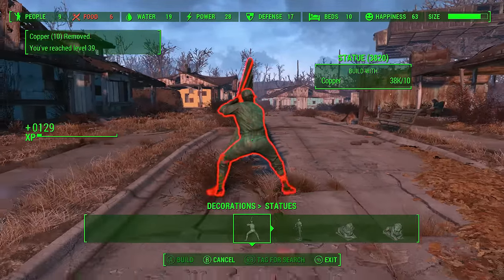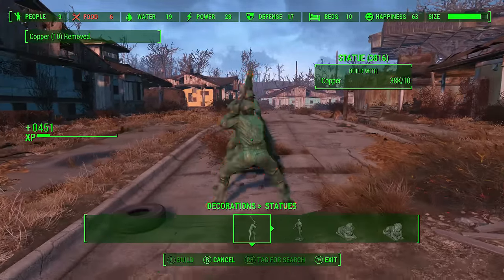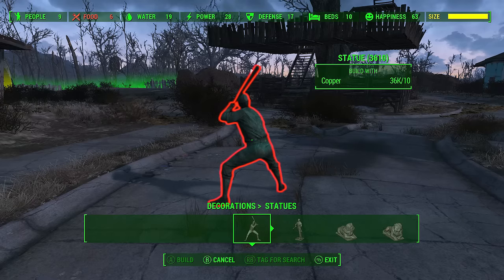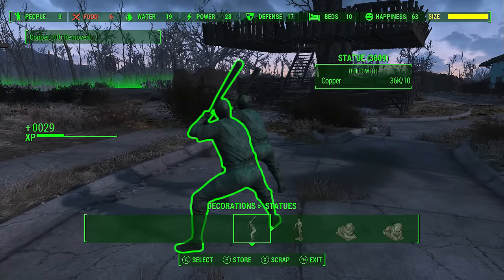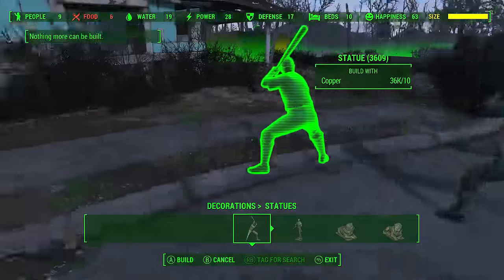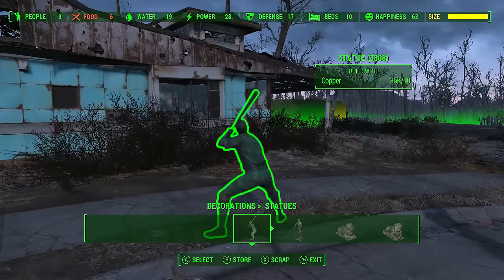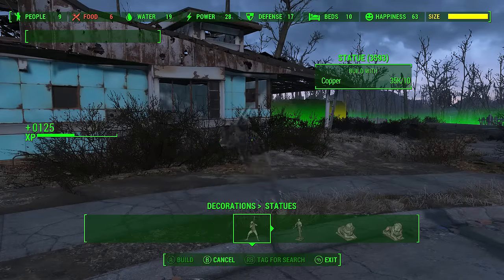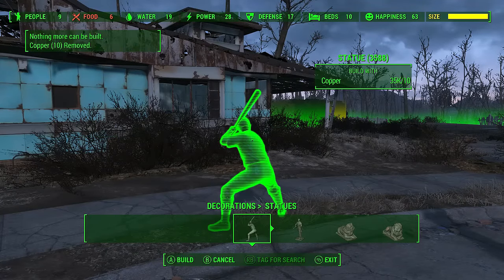Before we move on to the next step, you should get the first-tier perk Scrapper, which is 5 rows down under Intelligence. This will allow you to get 2 copper back whenever you scrap a statue. So once your settlement reaches full capacity, continually scrap and build one statue over and over again by clicking A and X on Xbox, and Square and X on PS4. With the Scrapper perk it will only cost you 8 copper instead of 10, which means more statues can be built and you can earn more XP.